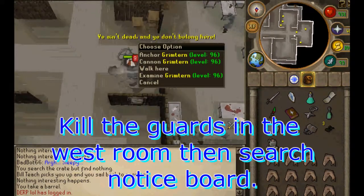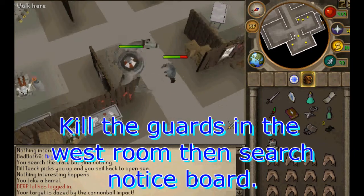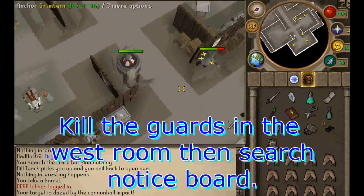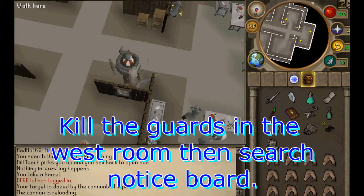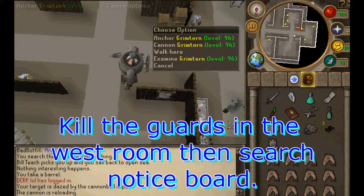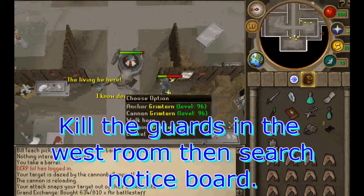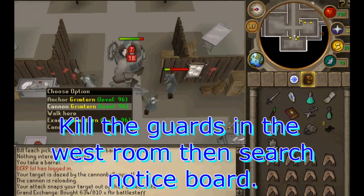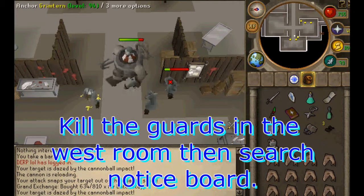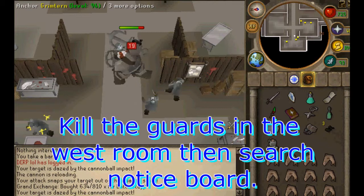Go back to the island — you'll need to obtain evidence points. The first room is far west. You'll need to kill all the guards; you can use cannon mode to stun them, then kill them by hitting them with the anchor. Kill all of them — it might take a while. They hit pretty accurately and you have to keep clicking. You don't auto-retaliate against them like you normally do.